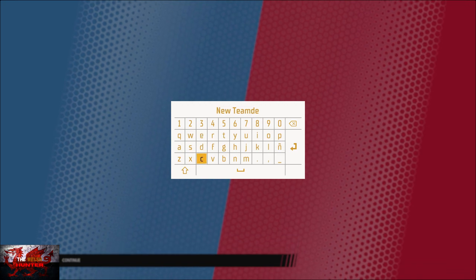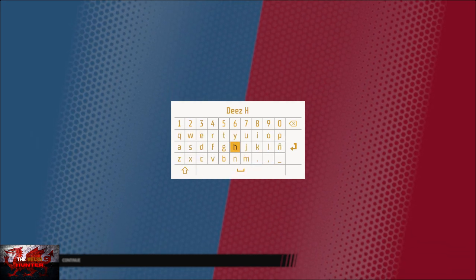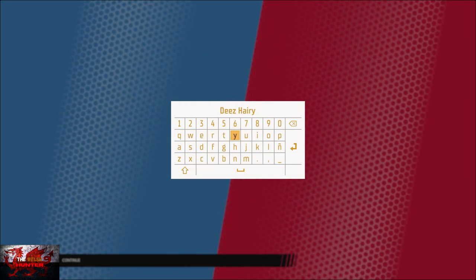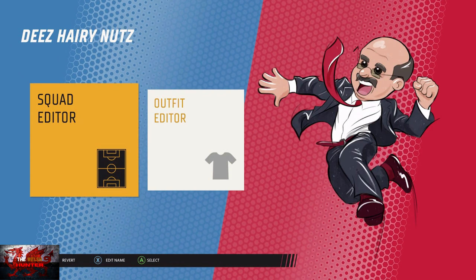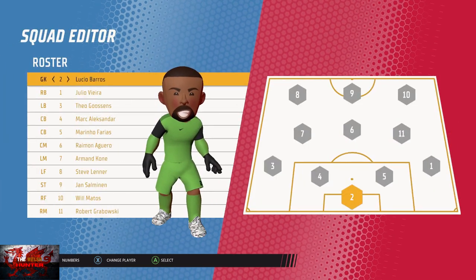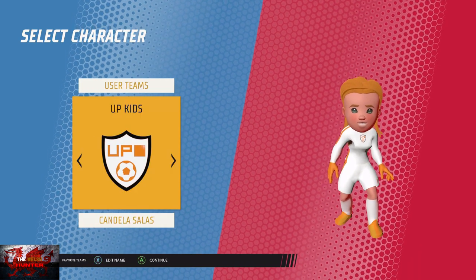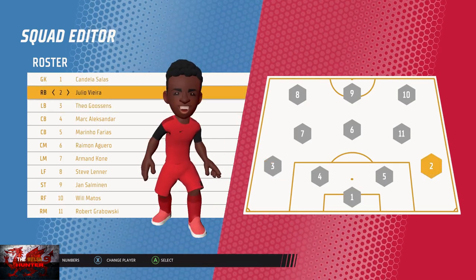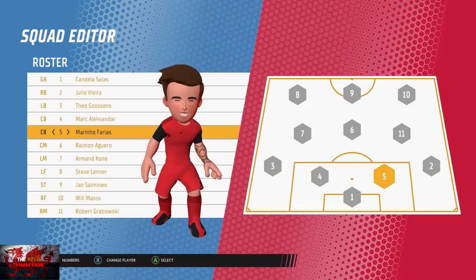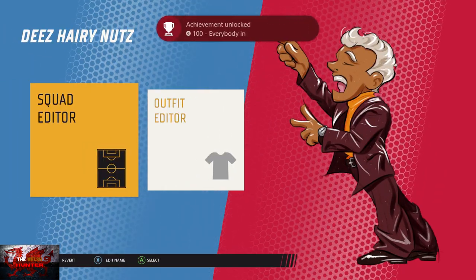I'm going for a very serious name this time. Go to Squad Editor, and then we can just pick the goalkeeper. Press X on the goalkeeper, and then as long as it's female, we can just press the A button there to continue. That will swap the male out for the female — Candela Salus. The achievement won't unlock here, by the way. We have to press B to back out, save and exit, and that is where the 'Everybody In' achievement comes into it.